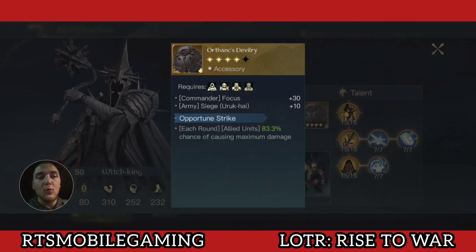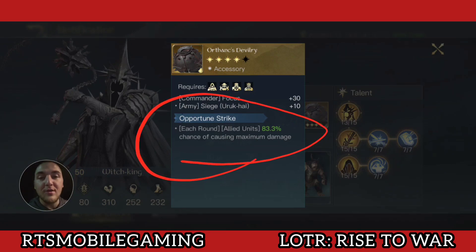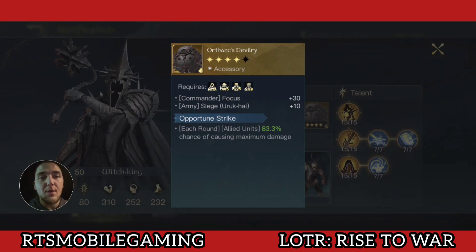This brings into question how valuable Orth Ranks Devilry, or the Opportune Strike buff in general, actually is. If you are able to use an accessory that gives you plus 3 attack as well as damage to your units, you are going to gain more value time-weighted over 10 rounds than if you're using an Orth Ranks Devilry that gives less than 50% Opportune Strike. To clarify: if you are using a 3-star or better Orth Ranks Devilry with the Opportune Strike 3 refinement or better, it will still be best in slot. But if you don't have a 3-star or better, it's actually not the best in slot.